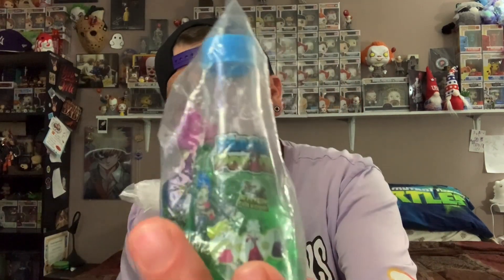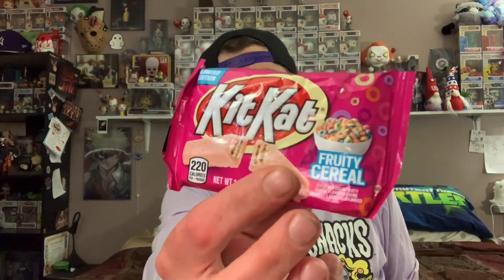We got a Kinder Joy egg — I know Aiden loves these things, so he'll probably steal that from me. And then a magic potion — Aiden saw this at the store the other day and wanted one, so now he's going to try it. Some type of candy stuff. And then we got Fruity Cereal Kit Kat. That sounds really good.